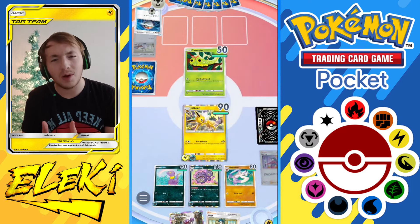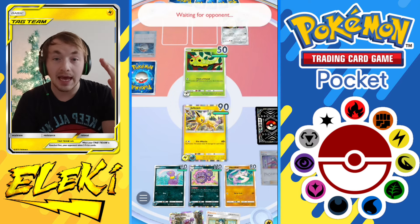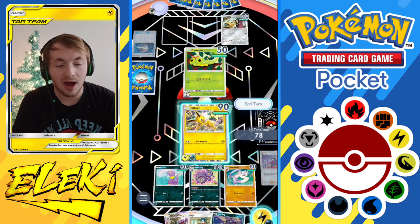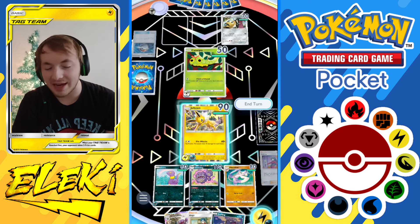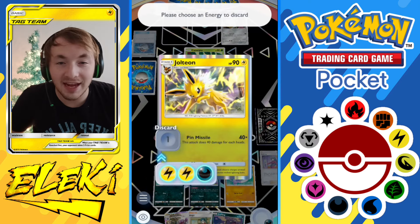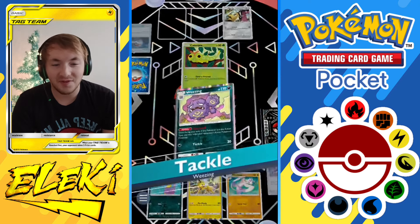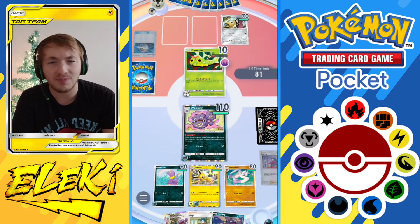I know when to stop when things aren't going well, when I have no chance of getting back into the game. But this opponent just keeps going. Right now I'm going to switch into Wheezing to get a solid hit — I want to knock it down to 10 HP using poison plus the 30 damage attack, and then let him decide whether he wants to end it or not. We'll just have to wait and see what he chooses.